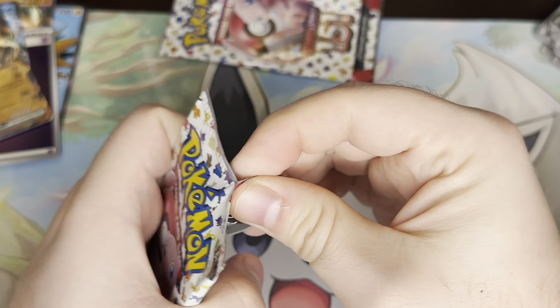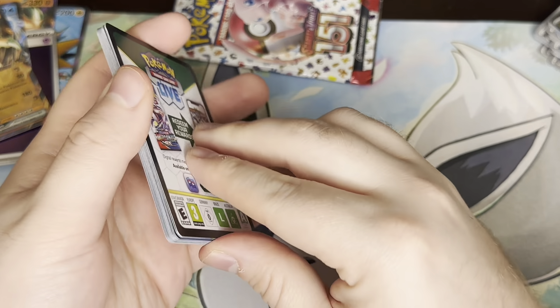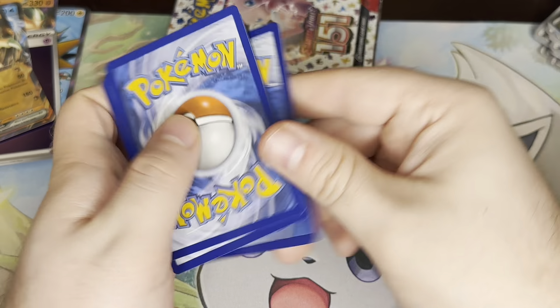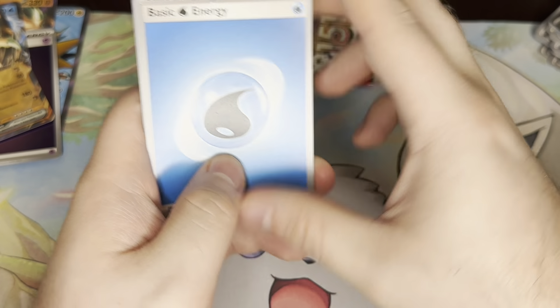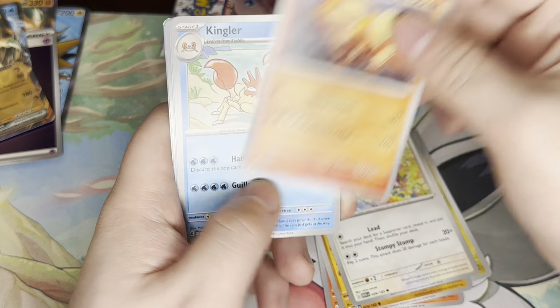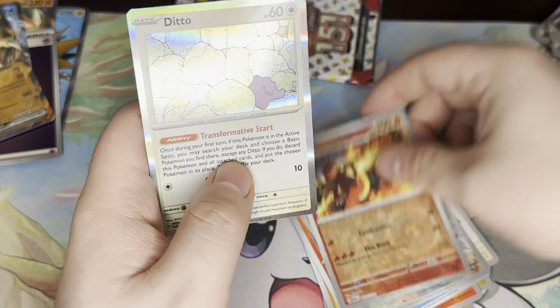Final two packs of this opening. Come on, we still have a chance. We have a Water Energy, Dratini, Growlithe, Geodude, Jigglypuff, Arcanine, Kingler, Snorlax, Eevee, Charmeleon, Ditto.